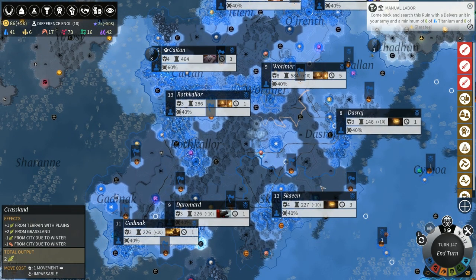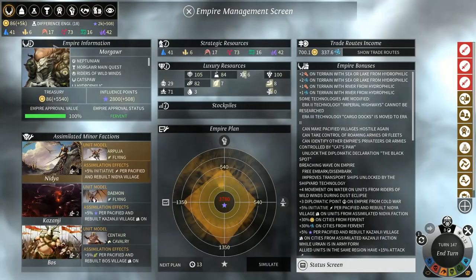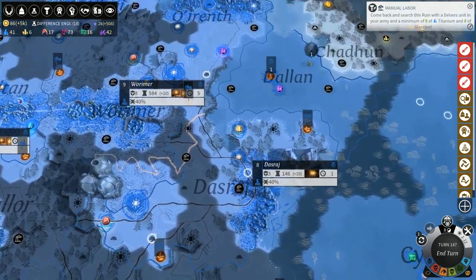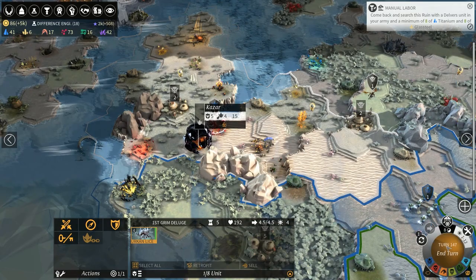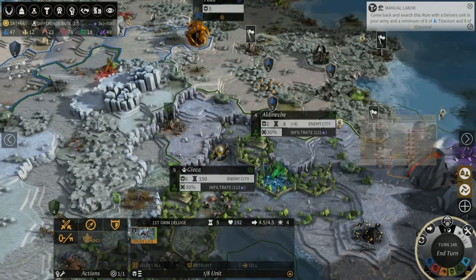Anything that's not producing anything — like dust stuff or city upgrades — just goes and produces stockpiles. We are 100% approval anyway and all of these cities have now recovered. Nothing happened over there so we'll just end the turn. We can see we're heading towards the other city here.